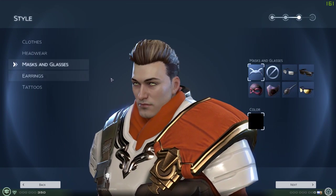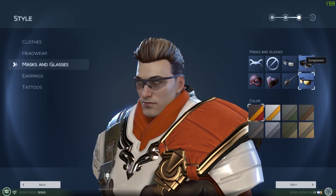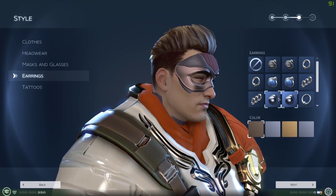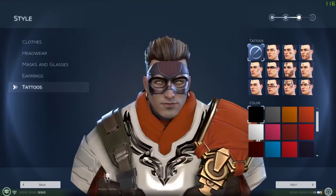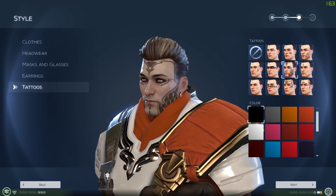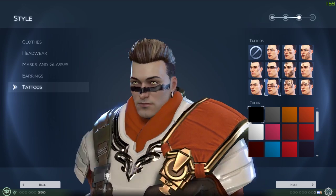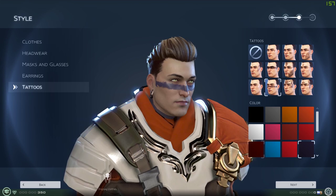Take that headwear off - you have masks and glasses, nothing too special. Earrings if that's what you like, got a few of them here. And tattoos - we've got a few tattoos, a few things you can do to your character. It's actually not bad - we've got a good range of customization available for you.